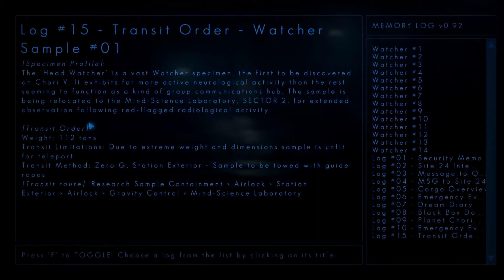I will read that later. Air lock station exterior. Gravity control. Mind science laboratory. Anyways, you get the idea — there are puzzles to be solved with the clone mechanic. Interesting: since we are covered in blue light, I cannot spawn any copies. That is a very interesting thing indeed.